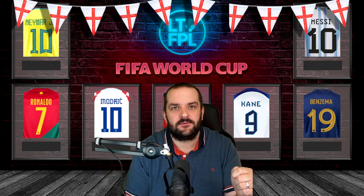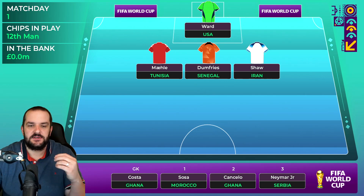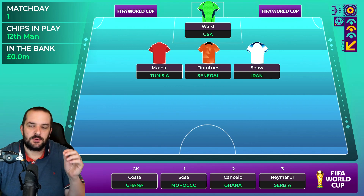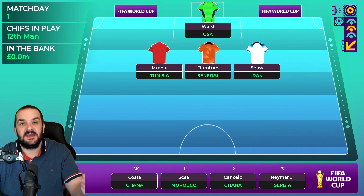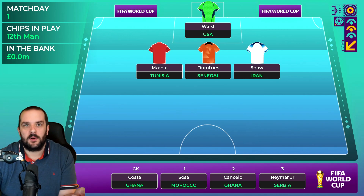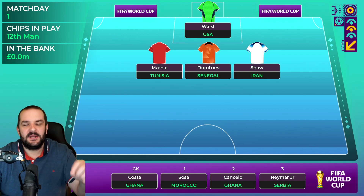Let's look at the goalkeepers and defenders first. I'll run through what changes I've made for each position as we go. I had Costa before, who I've still got, but I had paired him with Roche from Uruguay - I missed that they played on the same day. So I've brought Danny Ward in instead, so I can play him and if he doesn't get a clean sheet I can swap to Costa.